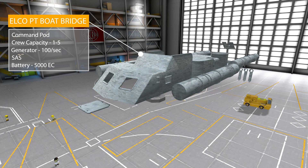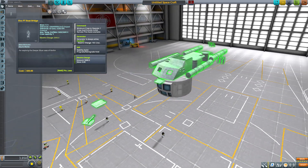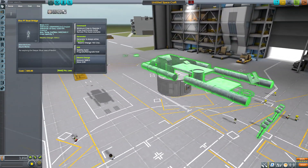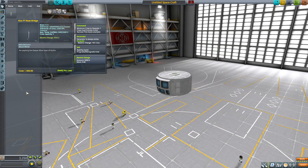The first part is the Elko PT boat bridge, an odd-looking part intended to be the first part for this boat. It is a functional command pod with a minimum of one crew member and a max capacity of five. It has a generator producing 100 electric charge per second, SAS, and a battery holding 5000 electric charge. I wish it didn't have the generator as it is a bit cheaty — I would have liked to throw some RTGs on it myself — but it's still a fun boat to mess around with.